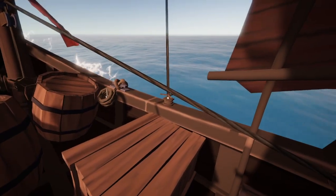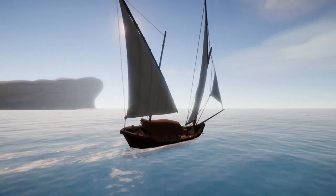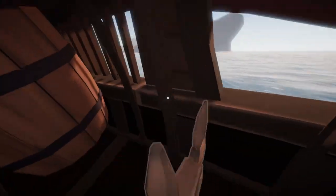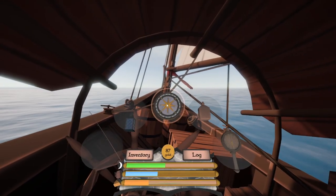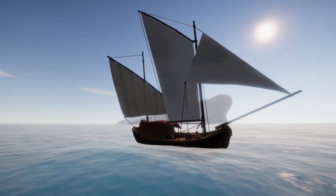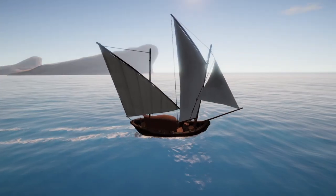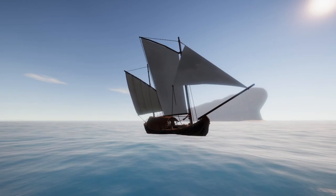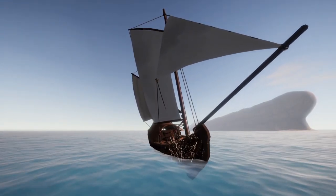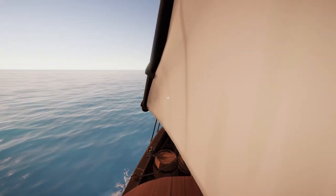Let's see what happens to the front one if we pull this in — pull this one in tight. I quite like this sail configuration. I think it's quite good. I quite like that front bow sprite sail. I think everything's coming up quite well.